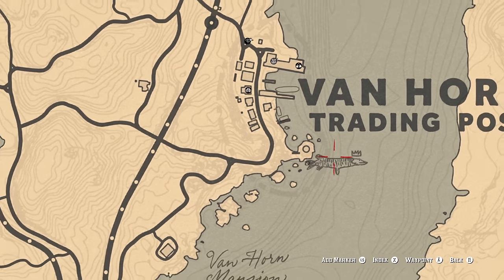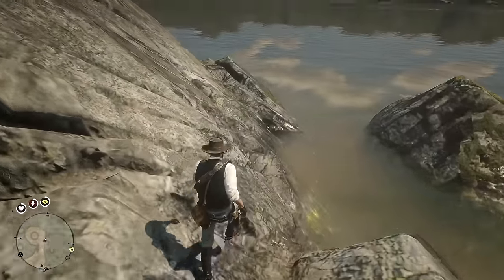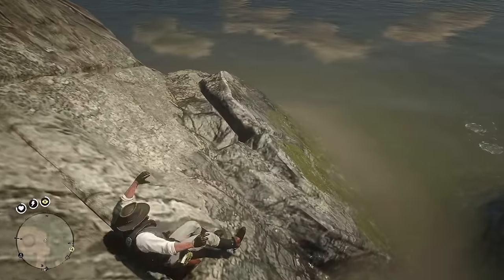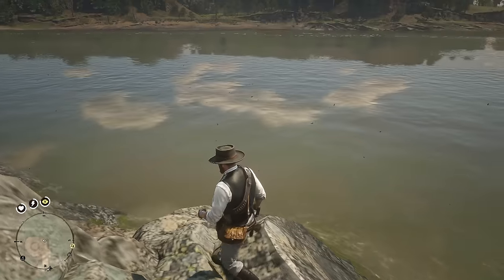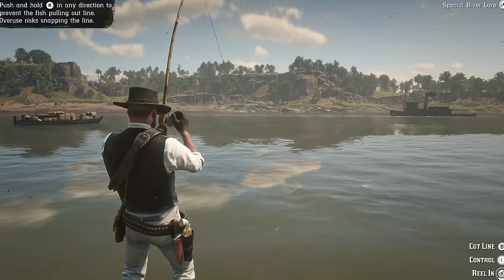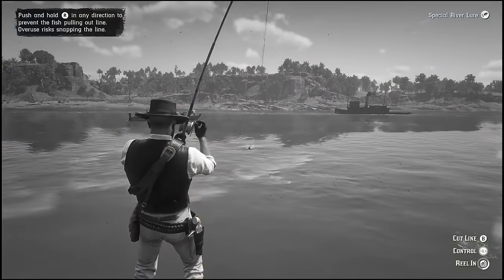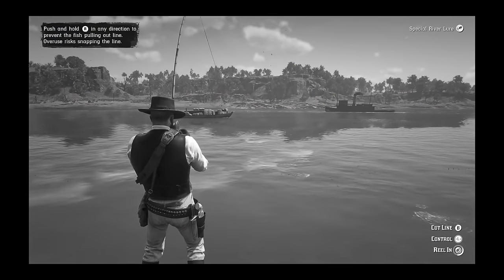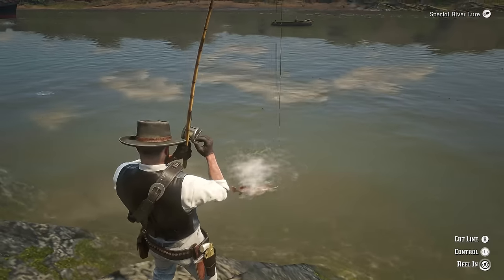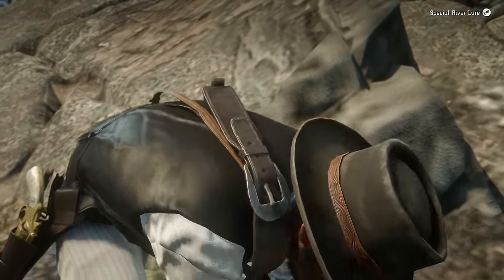The next one is over here by the Van Horn Trading Post by the Lighthouse — it's the legendary muskie. We just have to go around the edge here. I think the fish is in the water right here. So that's the trick to it — you just pull back while they're trying to get away. This is nearly done, and I'm only figuring this out properly now. Come here! There we go — we got him. Oh, we got another cutscene. Nice.